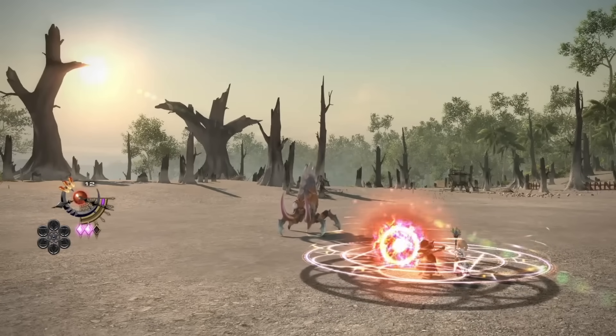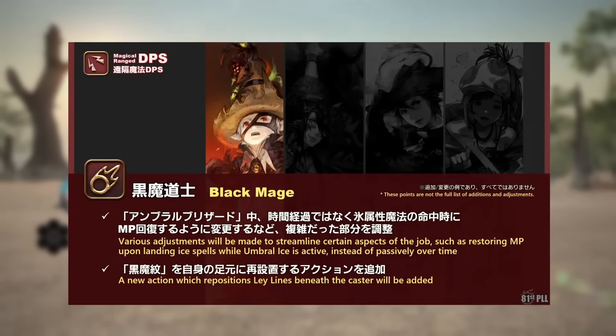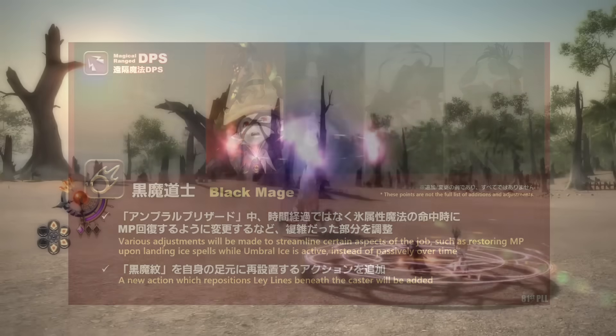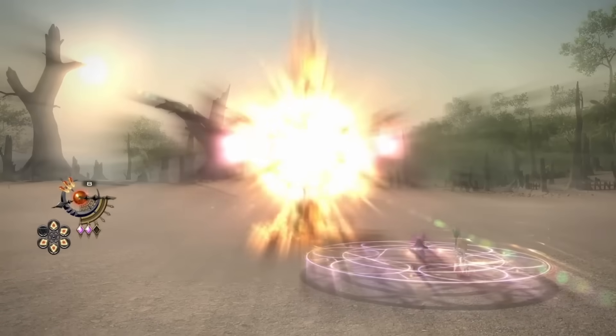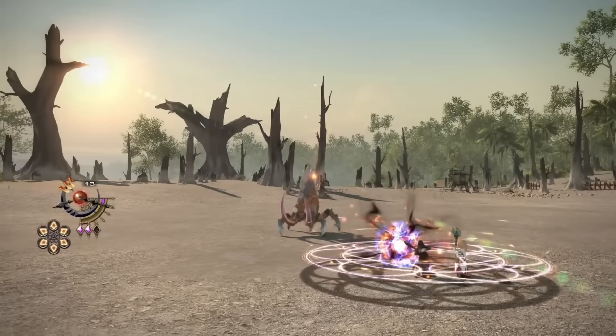Alright, we've got to talk about the MP tick thing and how they've changed the way that Black Mage recovers mana. This is a pretty big change. The mana regeneration that Black Mages get is no longer tied to a 3-second server tick interval — rather it is now tied to landing ice spells while Umbral Ice is active. Personally I didn't think that the 3-second interval for getting mana was a huge issue if you were playing Black Mage completely standard. In most situations using Blizzard 3, Blizzard 4, and Paradox was sufficient time to get 2 mana ticks.